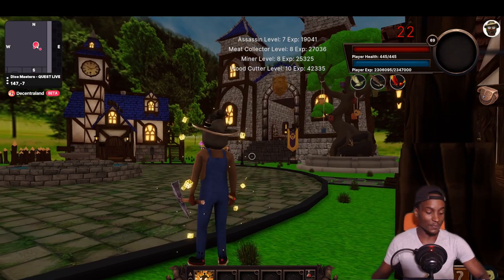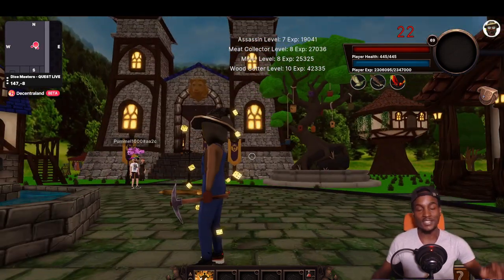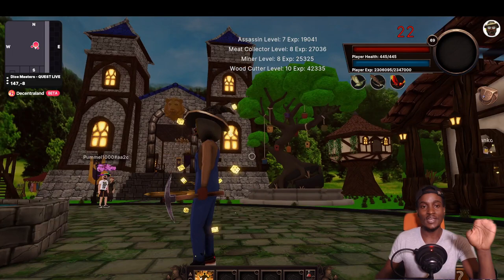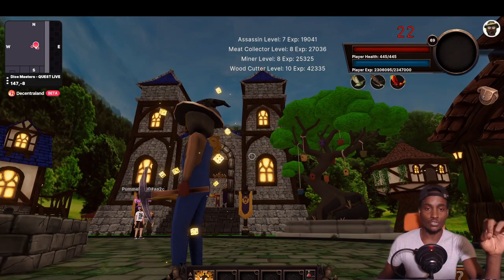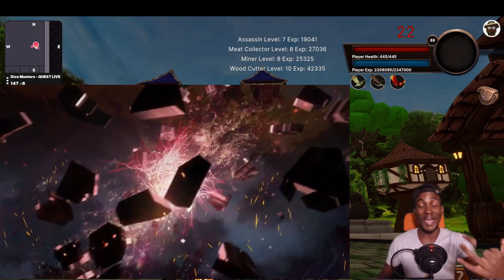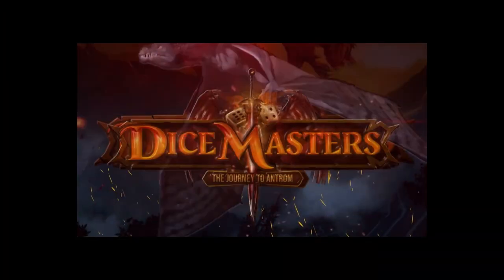This is Decentraland, and it's one of the best ways to actually demonstrate the use cases of the virtual space. What you're seeing right here is called Dice Master's Journey to Antrum — one of the most exciting experiences I've had in Decentraland.